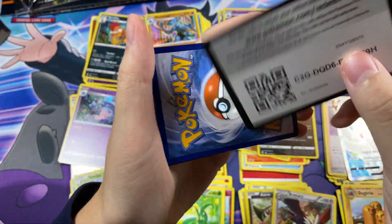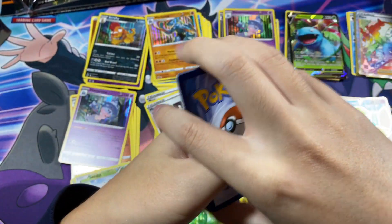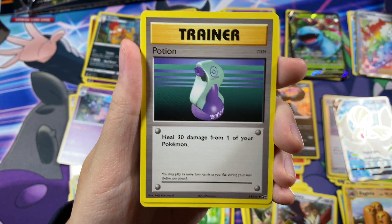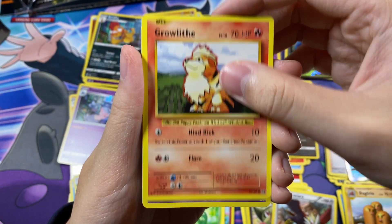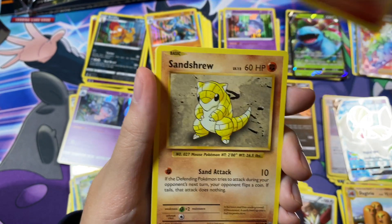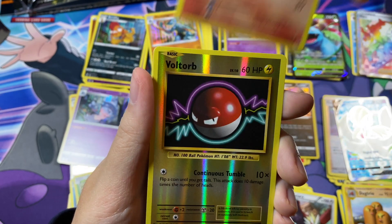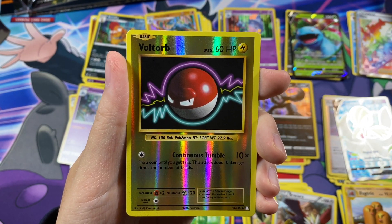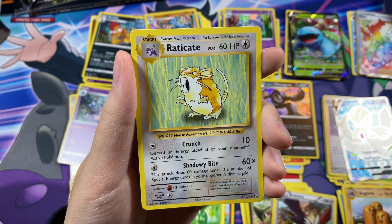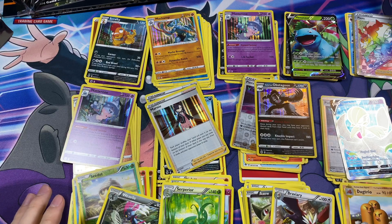Final code card. We have Poliwhirl, Pokédex, Potion, Ralts, Nidoran, Vulpix, Sandshrew, Ponyta. A Reverse Voltorb and Electrode Non-Holo. That's it for today's opening guys — thanks for watching and I'll catch you in the next one. Peace.